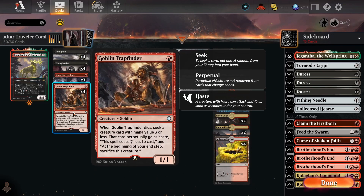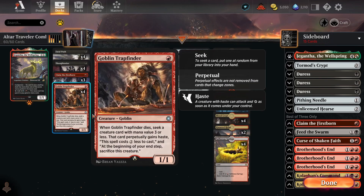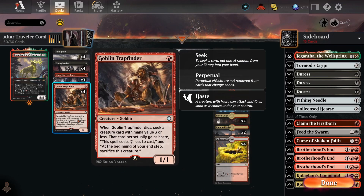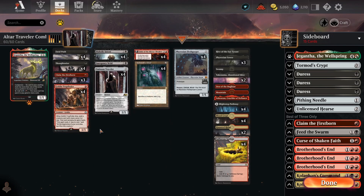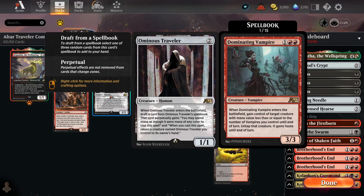This is where Goblin Trapfinder comes in — a 1-mana 1/1, and when it dies, seek a creature card with mana value 3 or less. That card perpetually gains haste, costs 2 less to cast, and is sacrificed at the beginning of the next end step. Since the only creatures with mana value 3 or less in the whole deck are Trapfinder and Traveller, we're guaranteed to hit one or the other. If we hit Traveller, that's perfect — that's what we want. If we hit Trapfinder, it's not a big deal because it just sacs itself at the end step, giving us another look. So if we have a Trapfinder, we're almost guaranteed to hit Traveller off it.